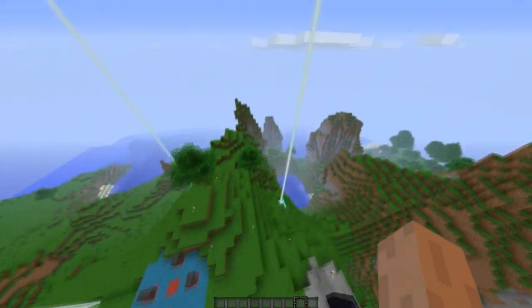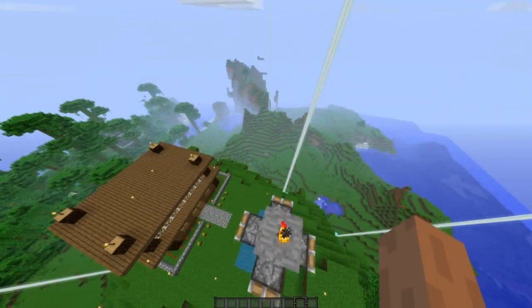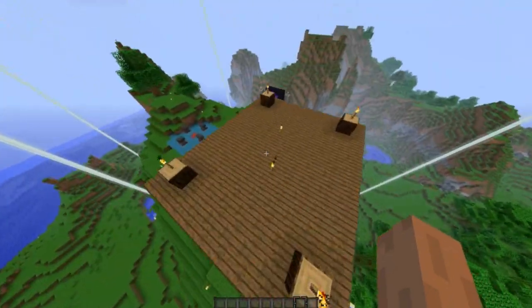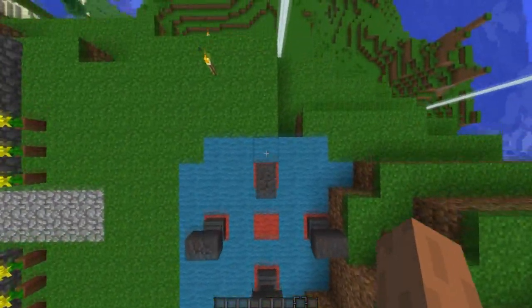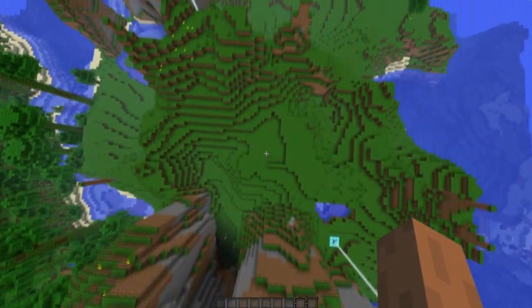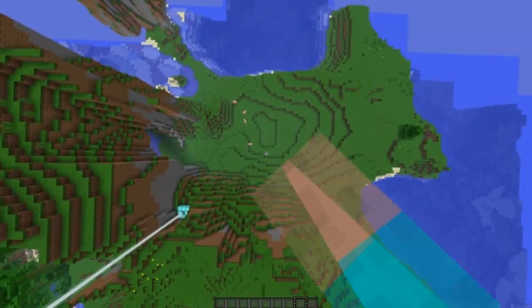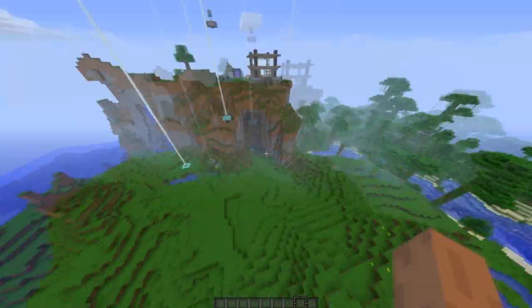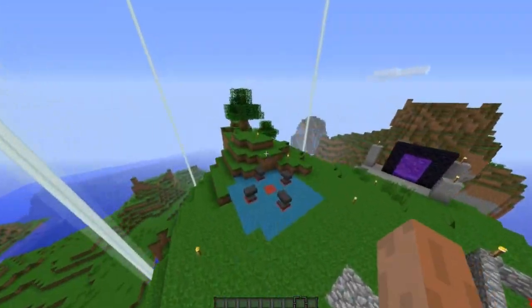This doesn't summon him instantly — it spawns him out when it's nighttime. I think it's precisely in the middle of the night, though I'm not quite sure exactly when. In terms of range, he would spawn between roughly ten to thirty blocks away from you, in a big circle all the way around, so he wouldn't spawn exactly within your immediate range.